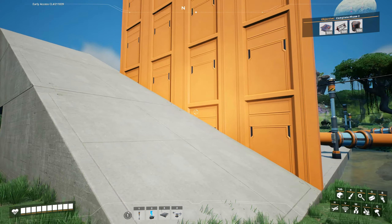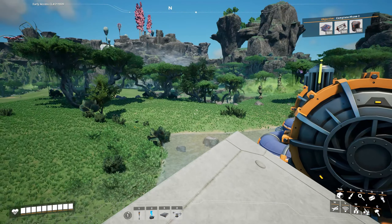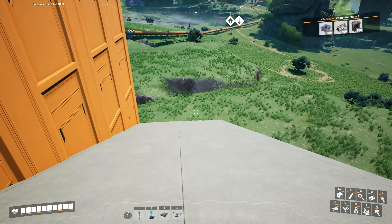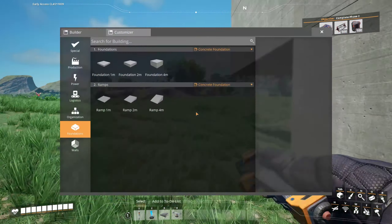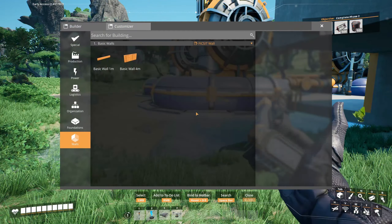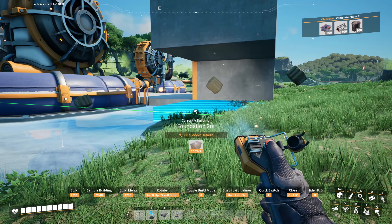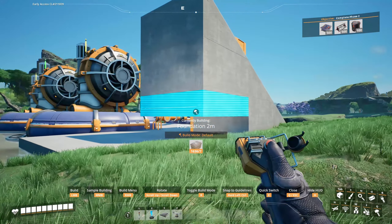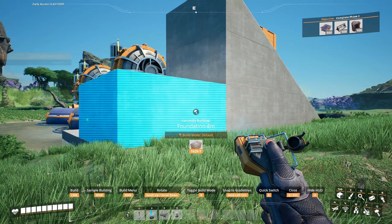Since everything's still running while I'm out here building, it's stockpiling those materials back at the factory. I do believe the Update 8 version of this has settings where you can permanently fly around — that would be very nice when you're trying to build stuff like this, rather than having to build your way up into the air just so you can see what you're doing.